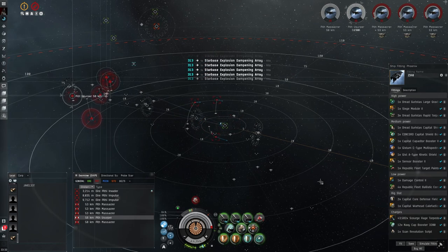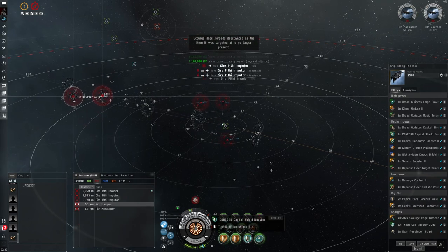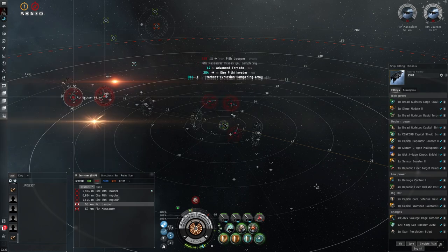Turn that smart bomb back on and I'll show you the shield reps - we're repping 19,500 HP every five seconds. So one rep will basically repair all the damage we took so far.